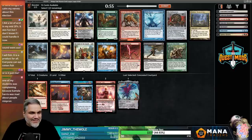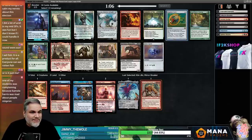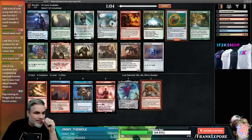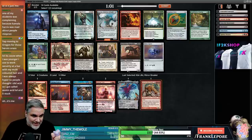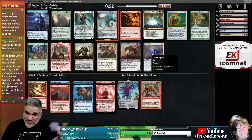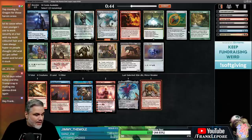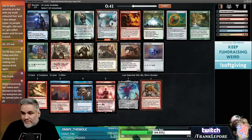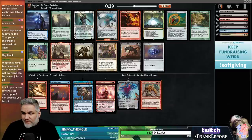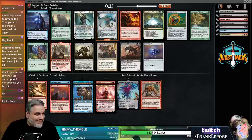They changed Mind's Desire art - they can change that one. We'll take Kiki-Jiki. I kind of like Coalition Relic or Dimir Signet here. I also like Kozilek in case we get Through the Breach or Sneak Attack. I like Relic, Signet, and Kozilek here.